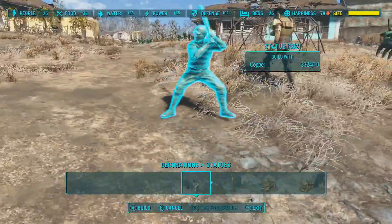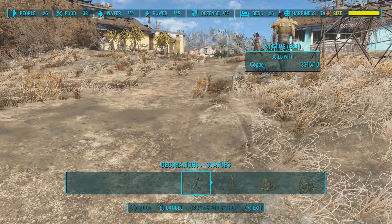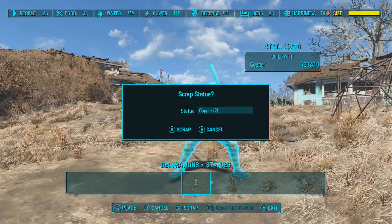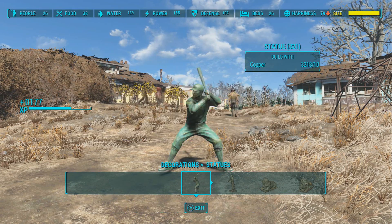So get your last statue. As you can see we can't build anymore. Go up to him and you're going to spam. Look at that — look at the XP going.